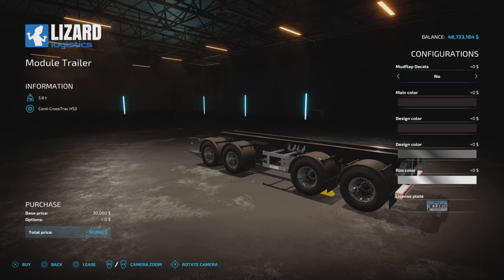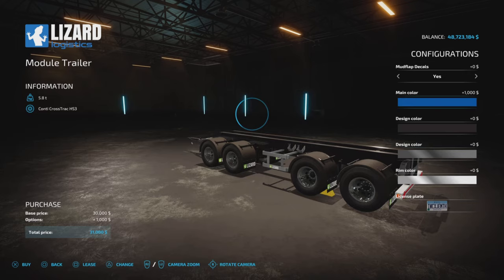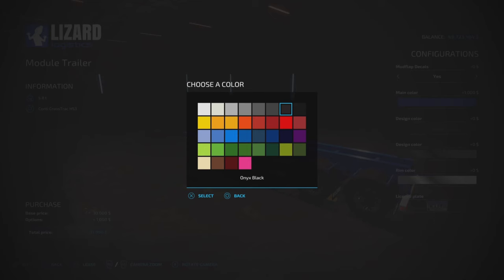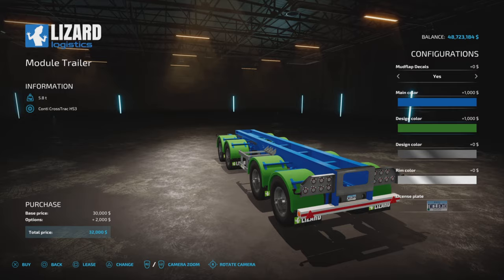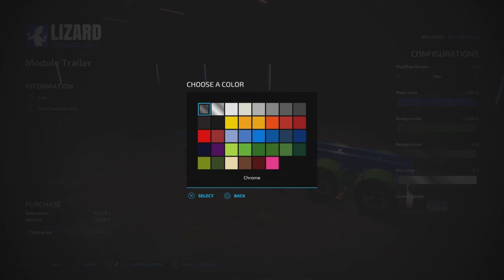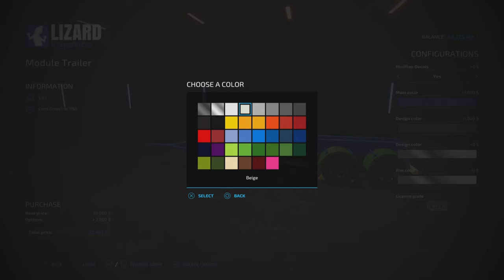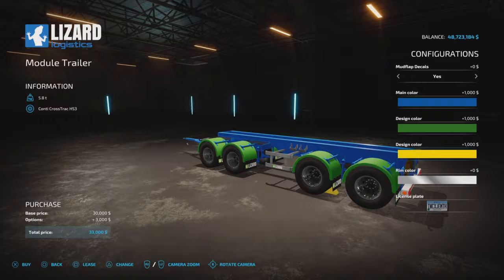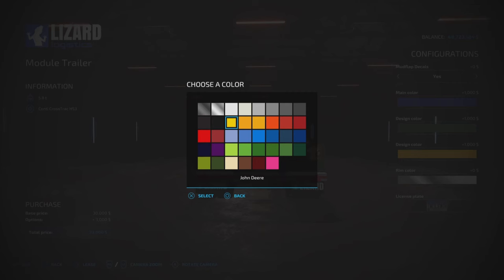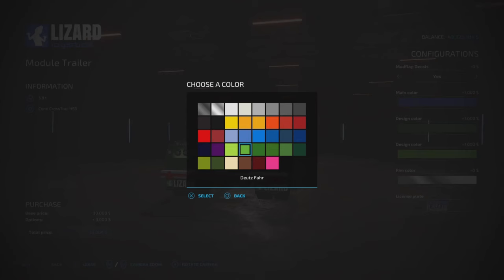There are a few options: yes or no for mud flap decals, and a main color using the full Giants palette — one thousand dollars to change that. Design color, which I believe is the wheel covers or fenders, is also one thousand dollars. For design color you have chrome or stainless steel at zero dollars.